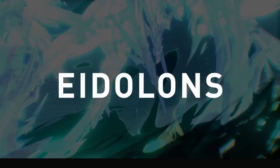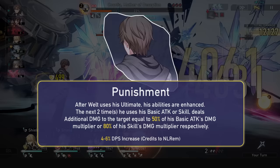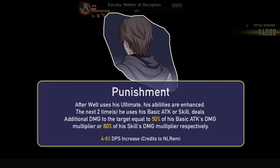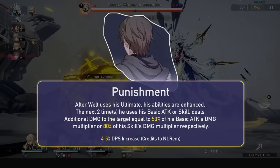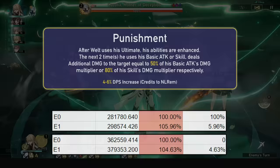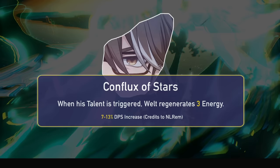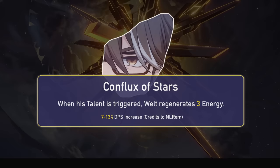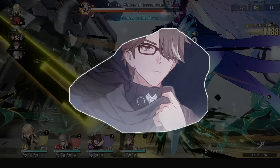Now onto his eidolons, some of which are pretty game-changing. His E1 grants his ultimate a new effect: after using it, his next two uses of basic or skill are enhanced, dealing additional damage equal to a percentage of the basic or skill's multiplier. It only applies one extra damage instance even for the 3-hit skill, and doesn't activate his talent. His E2 is pretty big: when his talent is triggered, Welt regenerates 3 energy with no cap, giving a 7–13% damage increase from added ultimates. His E3 boosts his skill and E1 for another 6% DPS increase.